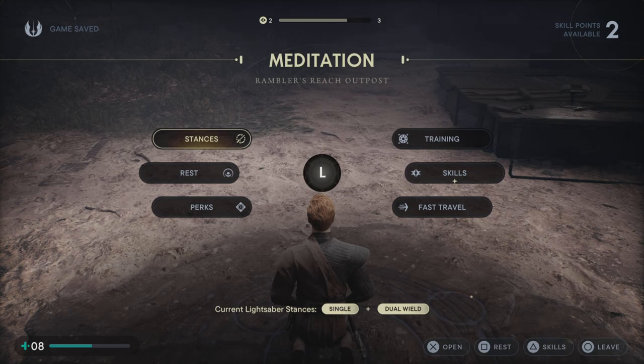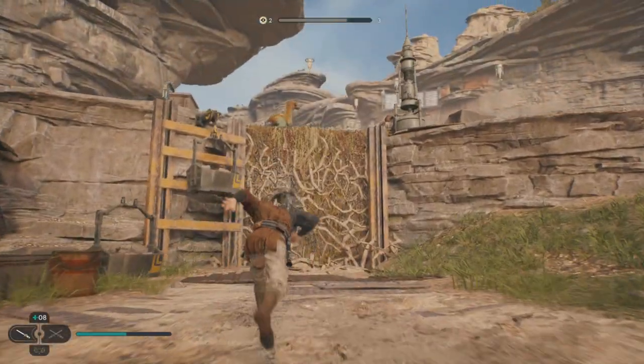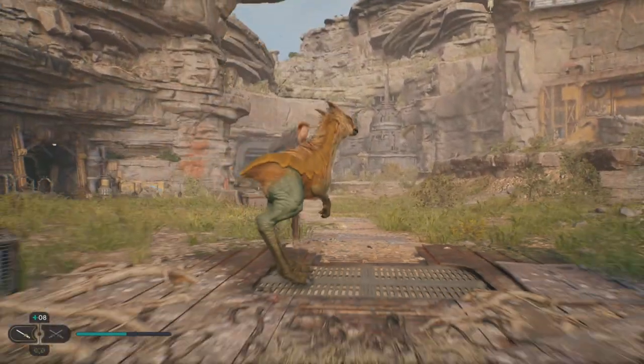For the first chest we're on the planet Koboh at the Rambler's Reach Outpost Meditation Point. Once we're out, to our left we're going to have some vines we can climb up, so climb with them. Once you're at the top of them, just hop on your Nekko.